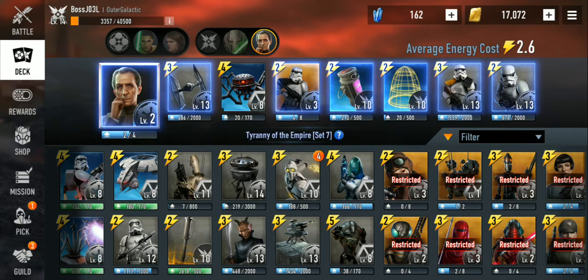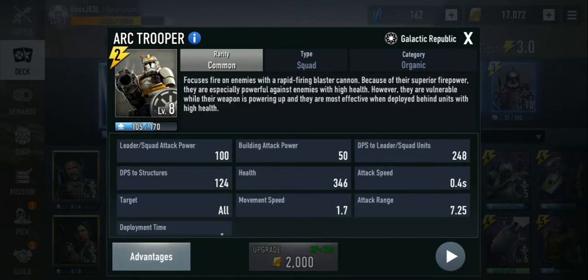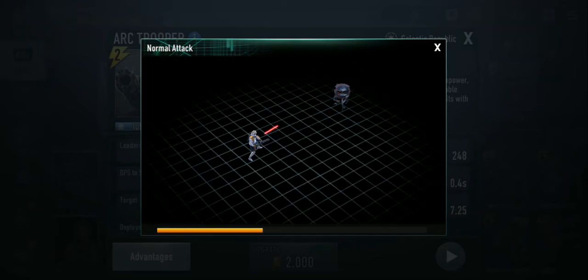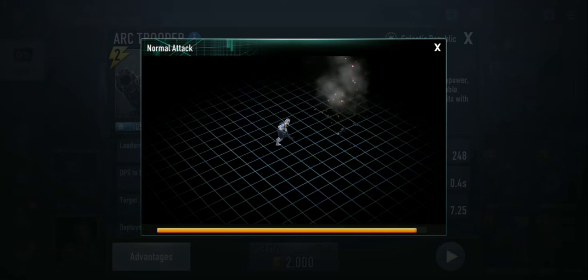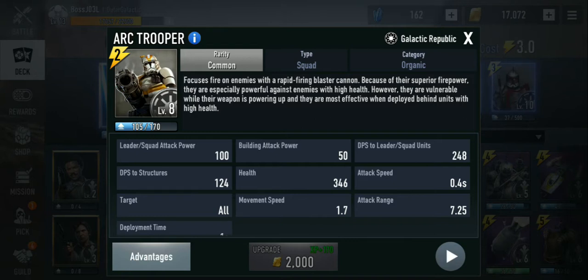My B2s are sitting at a low level eight so I haven't been using them too much. On the Republic side, let's start with the common ARC Trooper. He has pretty low health so he can get taken down easily, but if you put something in front of him he's able to deal very good damage. His DPS to structures is very good.